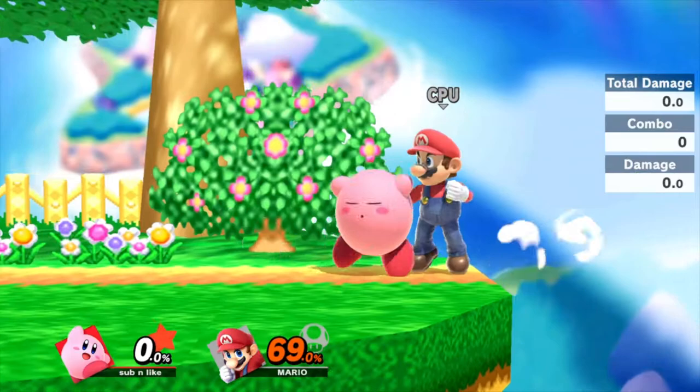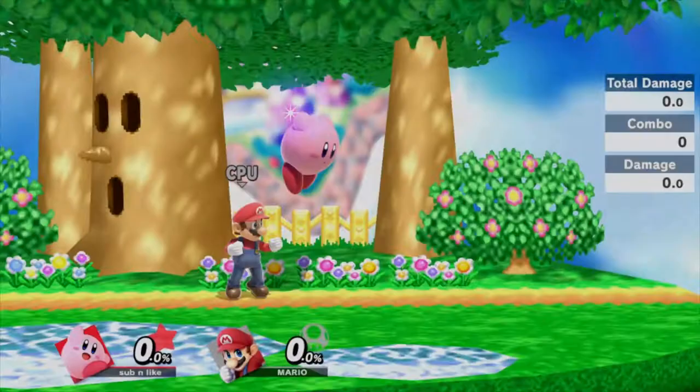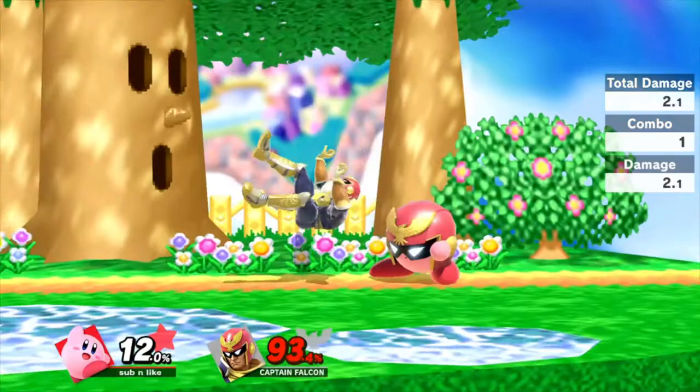Up air is a bicycle kick which hits for 9% and can combo into itself, but it isn't as reliable as other aerial options for combos. Back air is a drop kick from Kirby and is a very reliable kill move, doing 30% in its early hitboxes and 8% at its late hitboxes. This is a very good kill confirm and your go-to move when edgeguarding opponents.